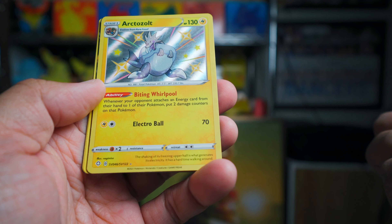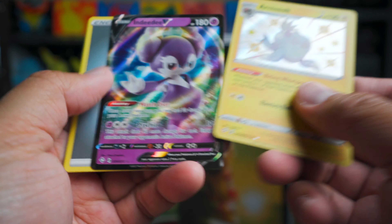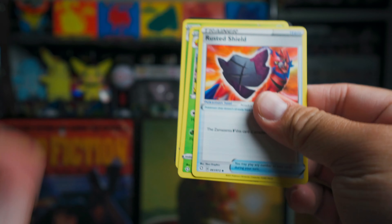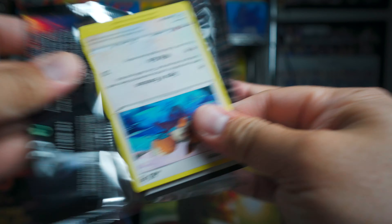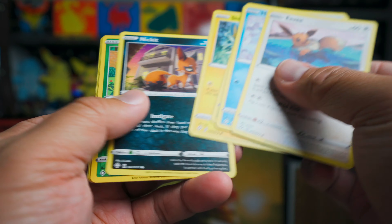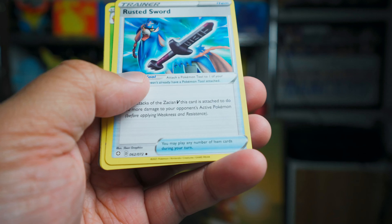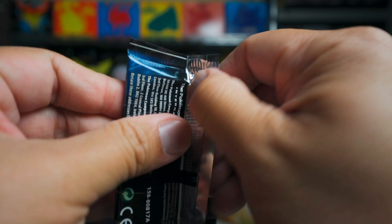I'm just going to go straight to the packs on these, because if you've seen the Shining Fates ETB, it's all the same. You get all the goodies in it, of course, including a very nice Eevee VMAX. So that's always fun to look forward to. But we're going to get right to the packs because we've seen ETBs before and I don't want to waste any time on things we've seen already.